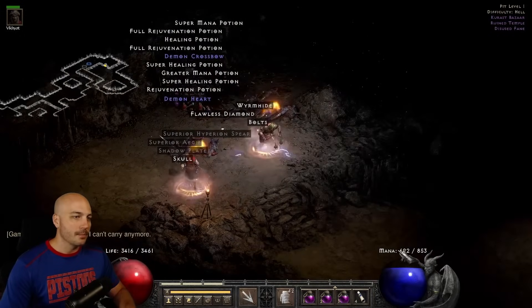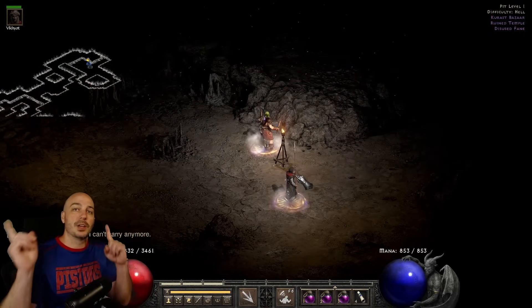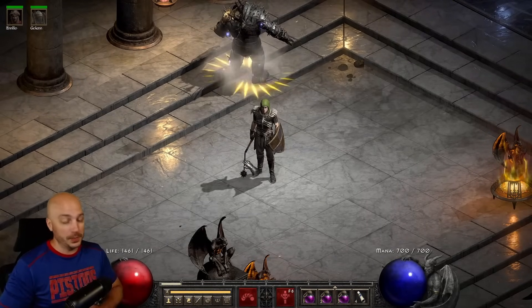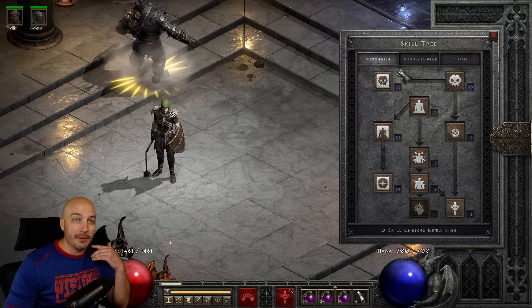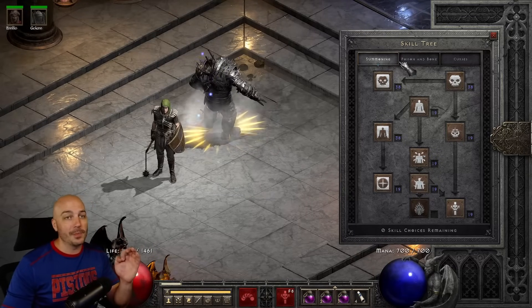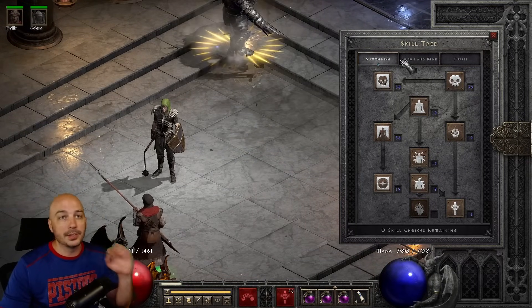Here is my second favorite build in Diablo 2. These are in no particular order. Let's hop to the third one — and that build is the Necromancer. Which one do you think I'm going with? Let's look at the skill tree and we'll find out. It kind of gives it away right here — it's a Summoning Necromancer. Not the Poison, not the Bone. I actually love and prefer the Summoning.